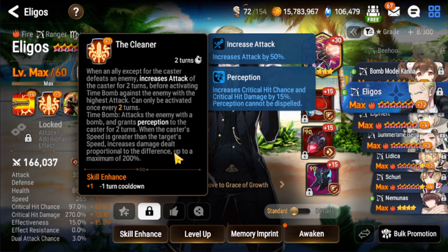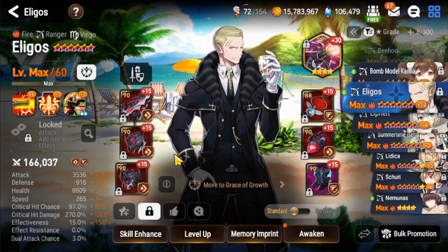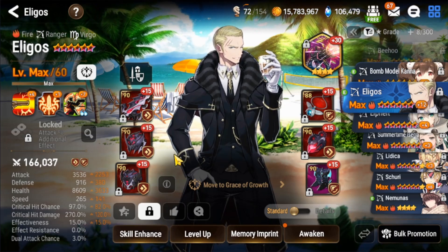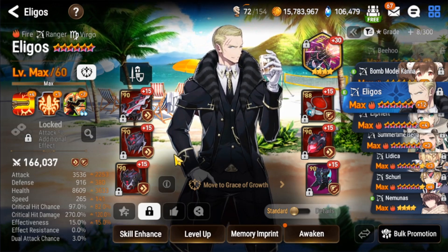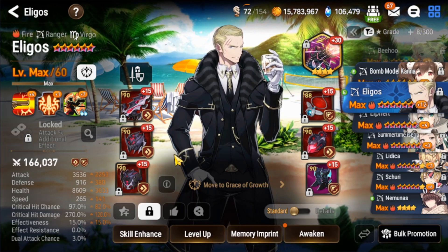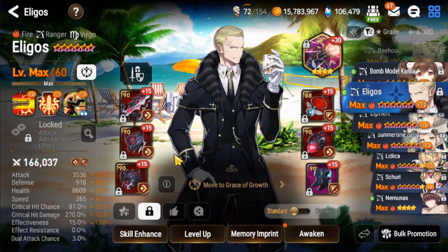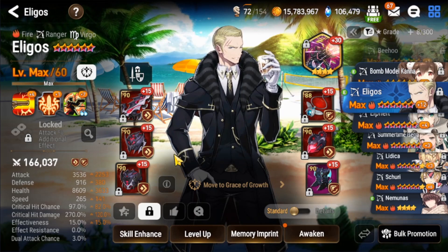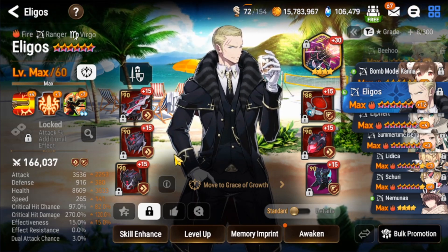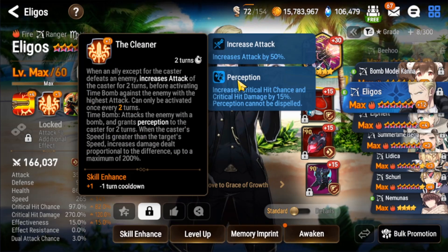His briefcase S2 attacks the enemy with the highest attack and can deal up to 200% bonus damage scaling off speed difference. The issue is if you're facing water element units like Rem — she'll have the highest attack on tank-type defenses, giving him elemental disadvantage. In RTA you might be able to position him better to hit squishier units and actually get a kill with his S2. You could also put him on Symbol to give yourself more of a chance to land the kill on water units.